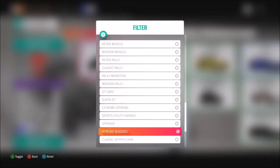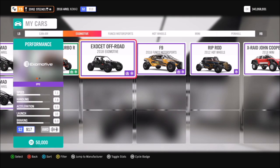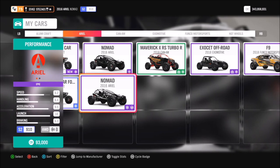It wants you to use an off-road buggy to complete all of this week's challenges. It says buggy but there is no class called just buggies, so you have to use an off-road buggy. There are quite a few to pick from, but I went with the 2016 Aerial Nomad.